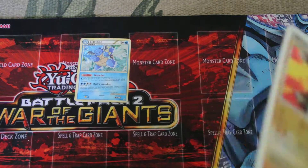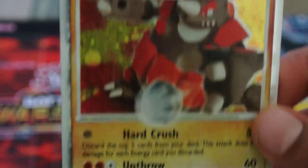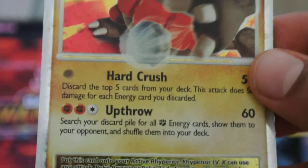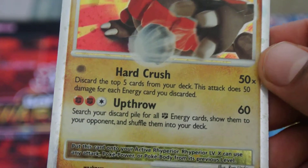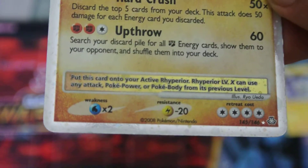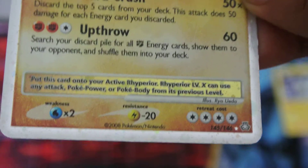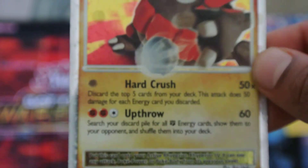Next let's review Rhyperior Level X. This is a really shiny card. The moves are Hard Crush, 50 times, and Up Throw, 60. Weakness is Water x2, Resistance minus 20, Retreat cost 4, any Energy. There's Rhyperior Level X.